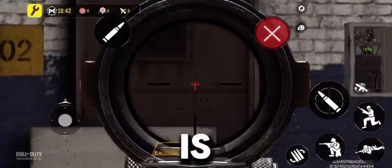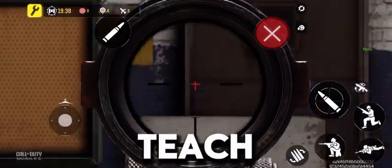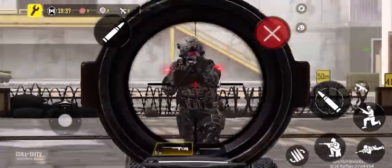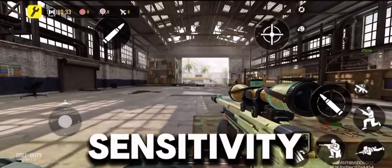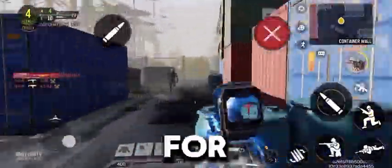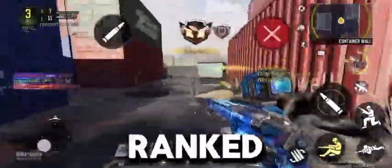Sniper scope sensitivity is your sensitivity when you're scoped in with your sniper, like in this clip. To find your perfect sniper scope sensitivity: first, scope in and track a moving bot. If you have difficulty tracking them, you should increase your sniper scope sensitivity. On the other hand, if you over-reach them, decrease it. Keep adjusting it slowly until you find a perfect one. And now, just play some free-for-all Shipment matches to get used to your new sensitivity, or play some ranked match if you don't mind sacrificing some ranked XP.